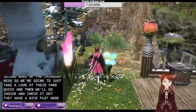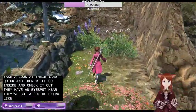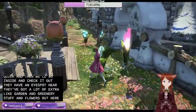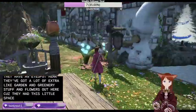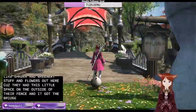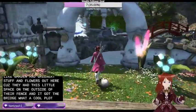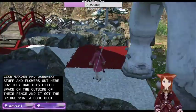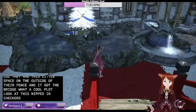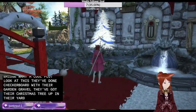They have a nice plot here. They've got a lot of extra garden and greenery stuff and flowers out here, because they have this little space on the outside of their fence. And they've got the bridge - what a cool plot. Look at this - they've done checkerboard with their garden gravel. They've got their Christmas tree up in their yard already.